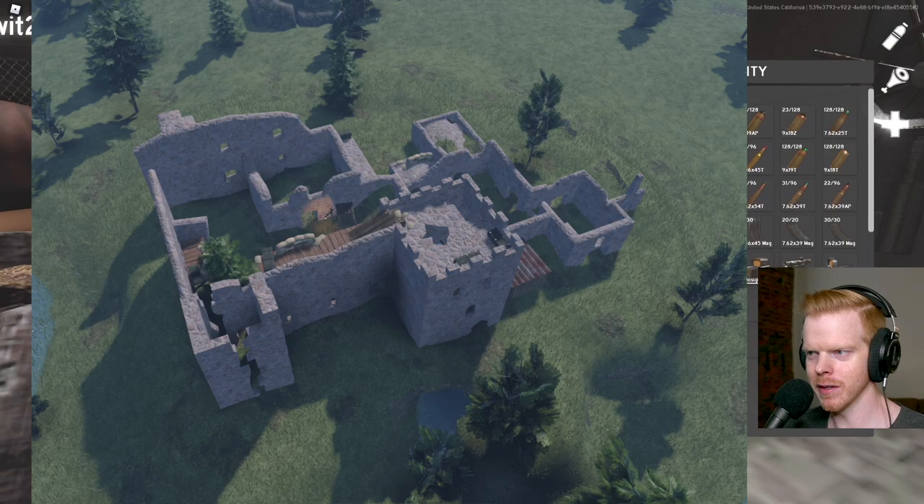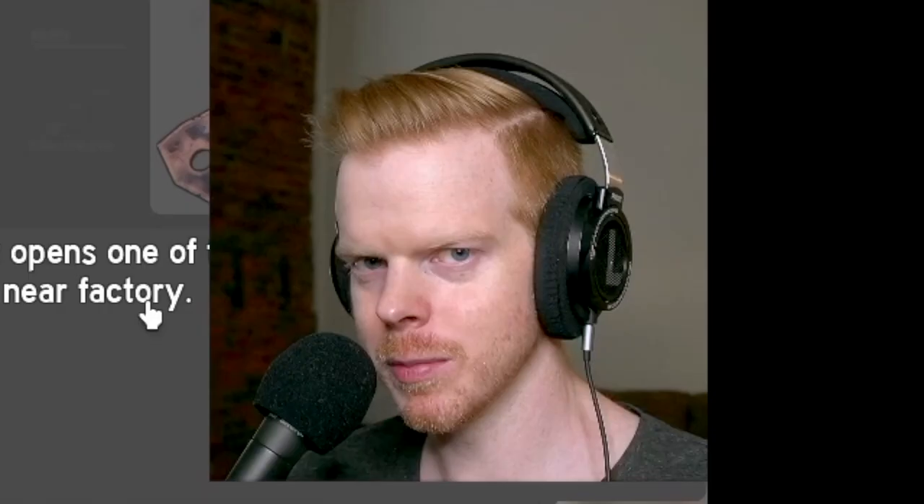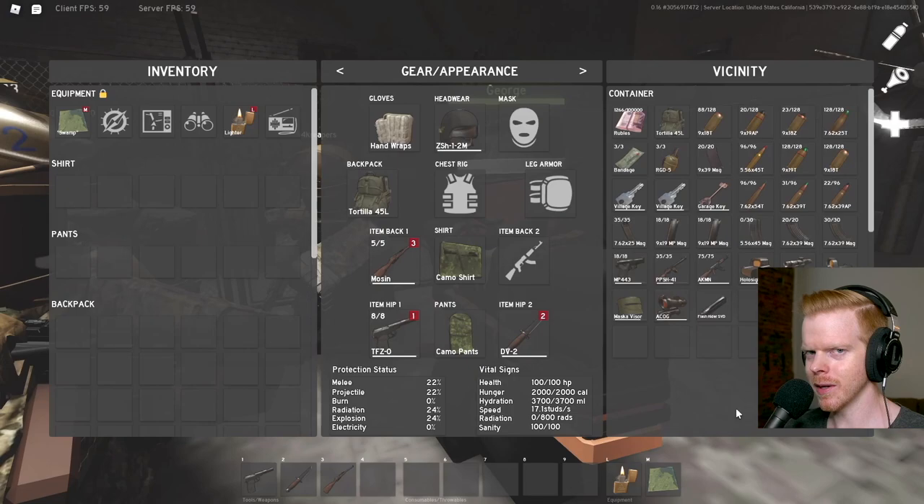Last time we got the second village key, got the village loot, went to castle, waited forever, got the garage key. Now we have to find out where the factory is and where this key goes in the factory. People have already told me in the comments, so I thank you — those really help.